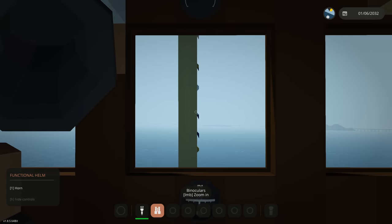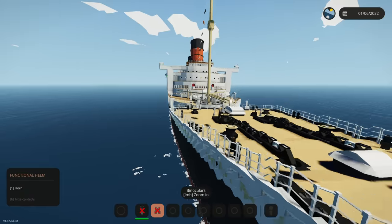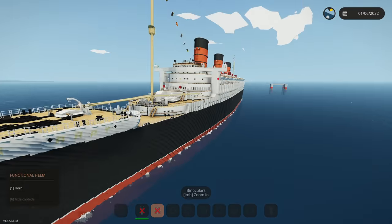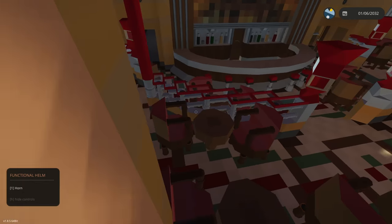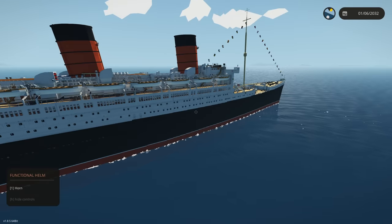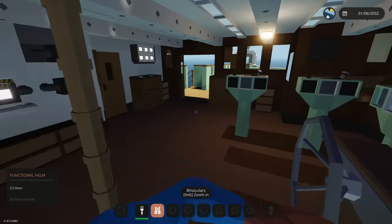Going full left rudder - yeah we definitely are turning left. This thing feels like I'm driving an absolute tank. Big shout out to the guy that made this, this must have taken so long. Just wait till we do this thing's tour - there's like full-on decked out things in this. Once we get past that mountain over there we're gonna give a bit of a tour. We just cleared the island - why don't we get out of this helm and actually give a tour.